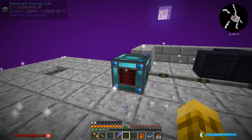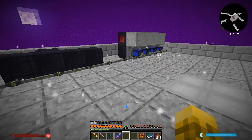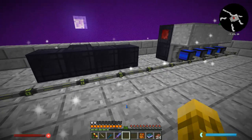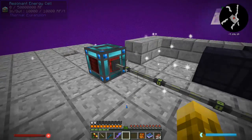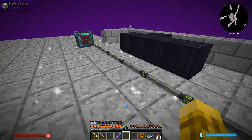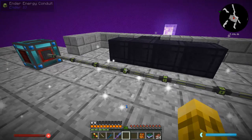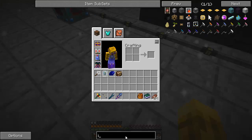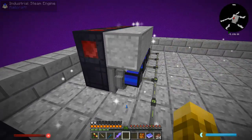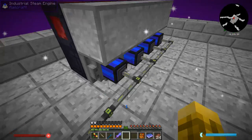I built some resonant energy cells to store a ton of RF. I want to try and run as much as I can off Steve's Factory Manager. If not, I'll replace with Ender I/O. This is the highest Ender I/O tier energy cable that moves like 20,000 RF a tick. I've got here the Steve's inventory cable that will feed these guys with their liquid steam.